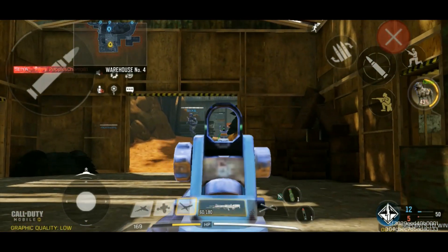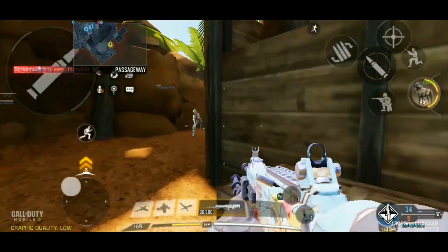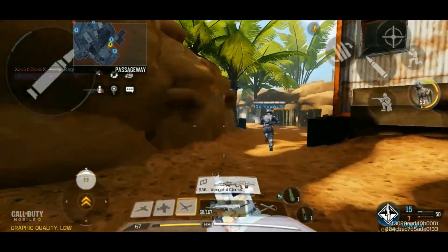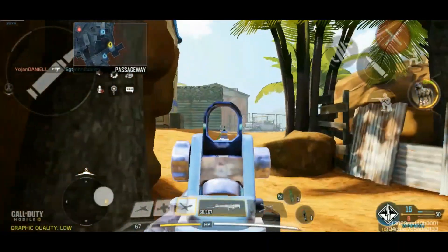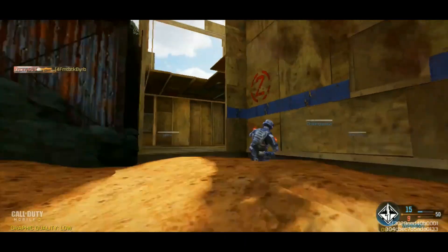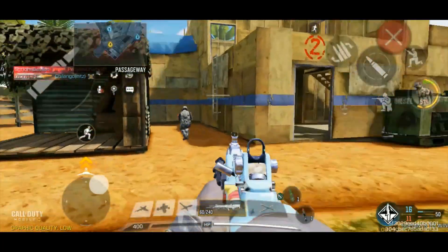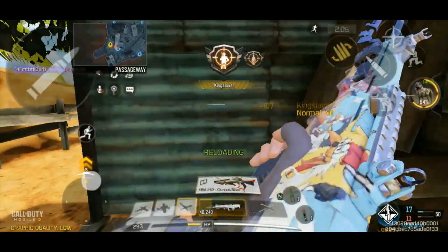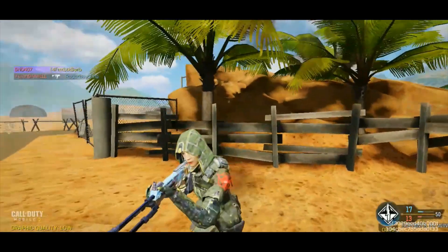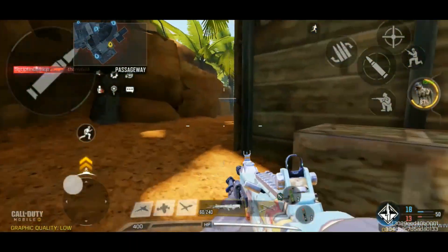Yes, look at that — we even got some long range action in here! Maybe I did need that extended mag. It looks like my team's got that part handled so let's go somewhere else. Oh hello — did that person have an S36? Yeah they did. I wonder if that was mine. Oh hey, surprised me — I think that's a shotgun, a KRM. Take you out — look at that fast fire rate. I got ambushed from both sides. That other S36 looks like it came with the default setup.